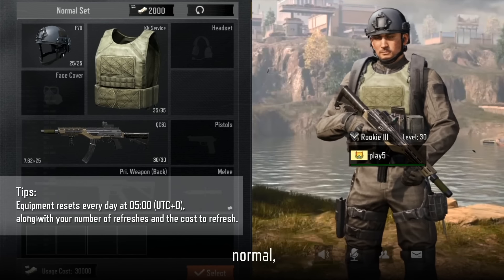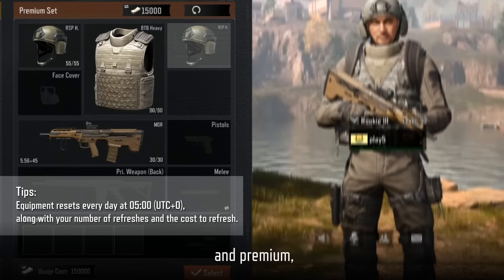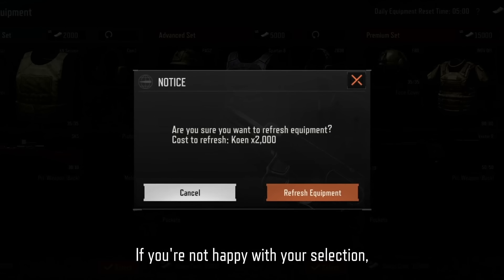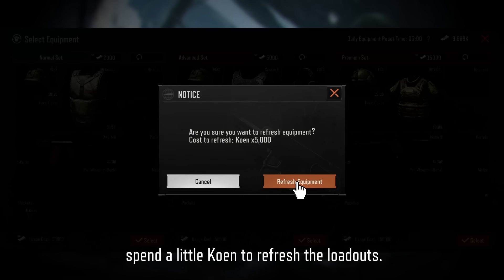Equipment comes in three sets: Normal, Advanced, and Premium, with each costing a different amount of Coen. If you're not happy with your selection, spend a little Coen to refresh the loadouts.